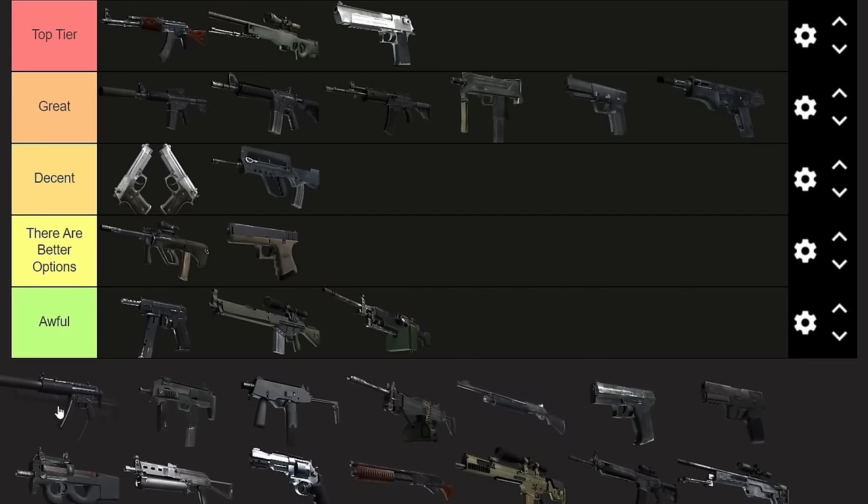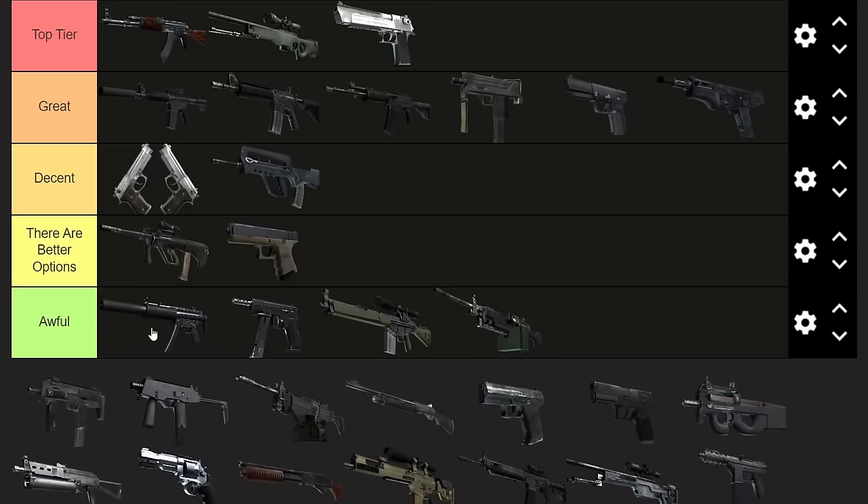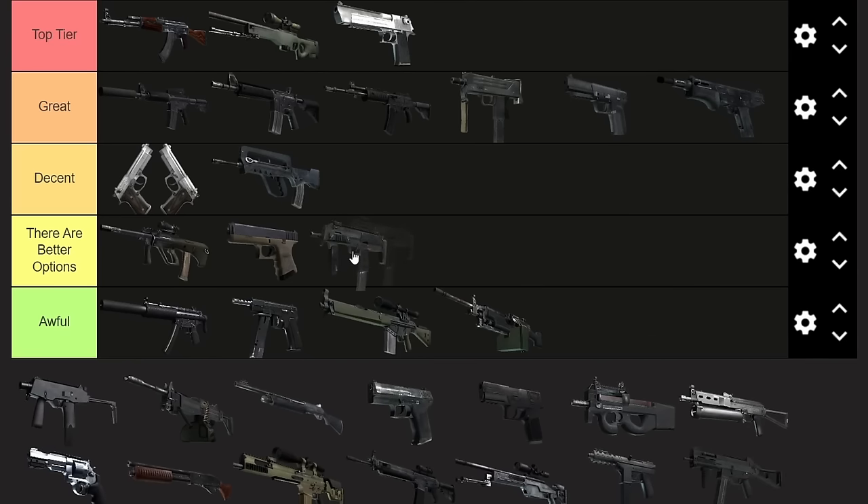Next up, the MP5-SD. I have to put this one in Awful. It has a suppressor, reloads slightly faster, and has a little more walking speed than the MP7. But other than that, the MP7 is better. The MP7 more consistently kills in five shots rather than six, and the damage difference — only two less base damage — actually translates to doing about 17 instead of 20 damage on armored targets, which makes a big difference. It's like an extra shot required, and that can be a big deal.